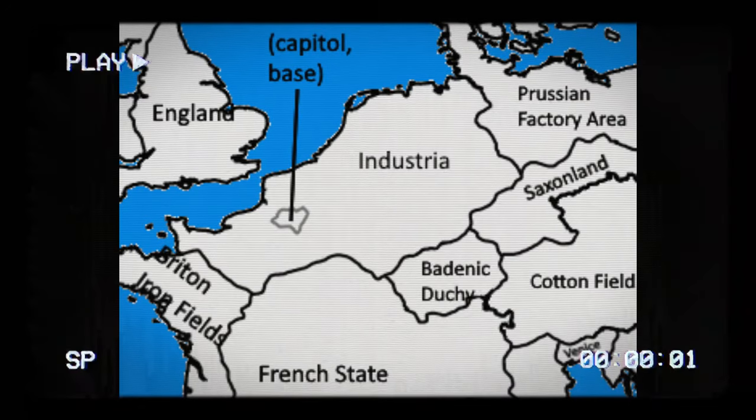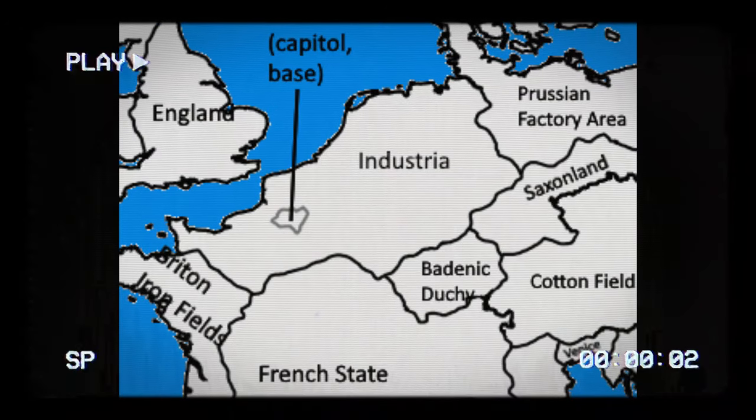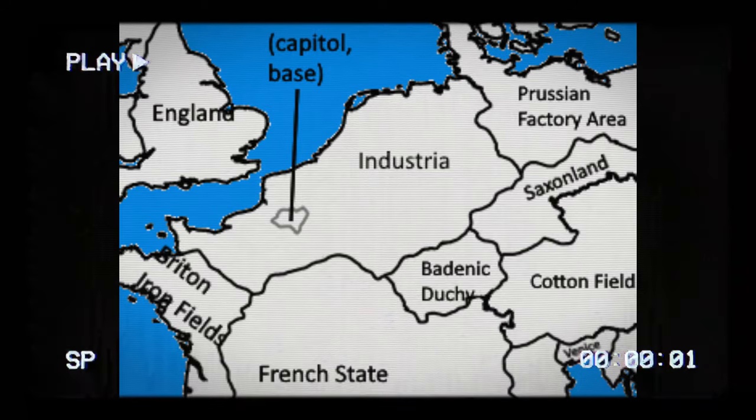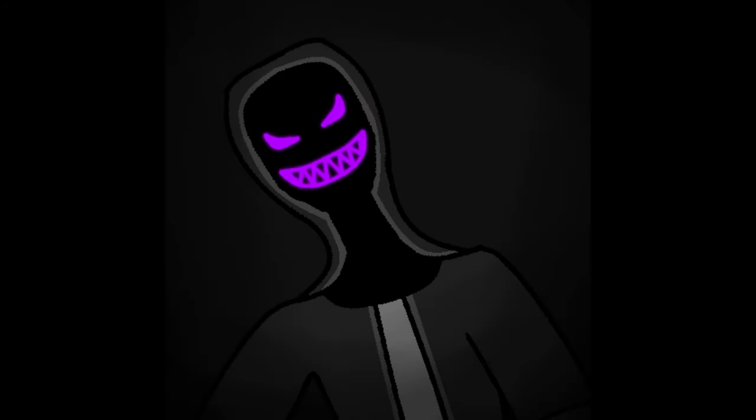I'm just going to reveal the name of the base now. The true name of my Minecraft superflat base is the Republic of Industria - formed out of the remnants of Northern France and Western Germany in the lowland countries. A thousand years later, Industria is a powerhouse in Europe and a very capitalistic state. And this is the flag I threw together really poorly - maybe I should hold a flag contest. After that, I remember vividly trying to go out to some coordinates to see if there would be a stronghold there, but no, there wasn't.